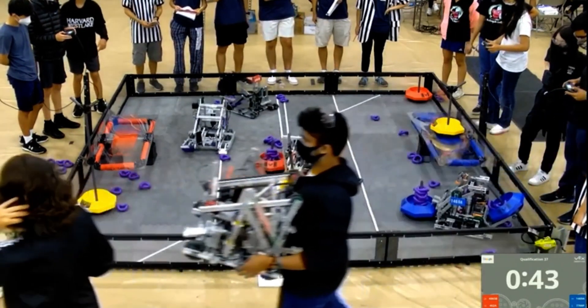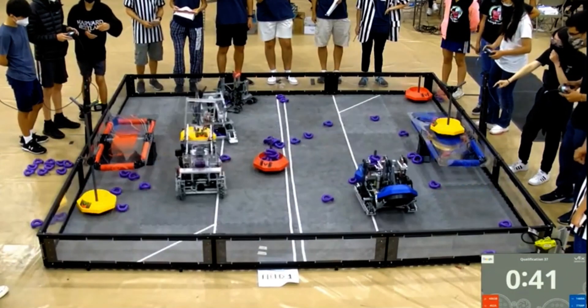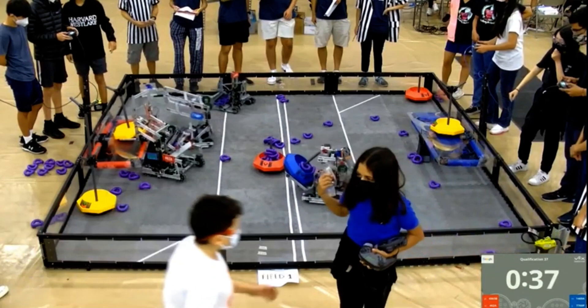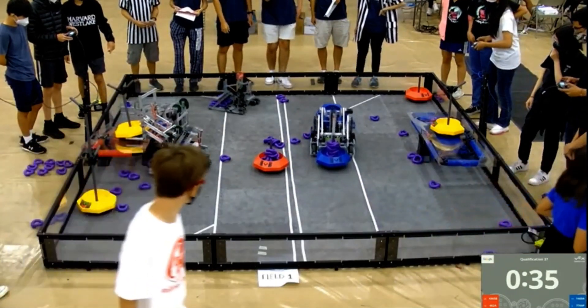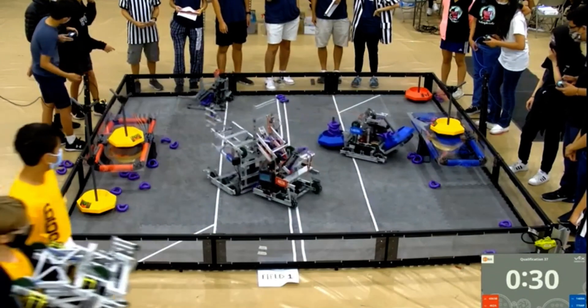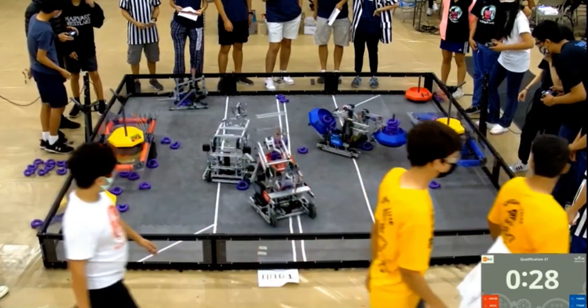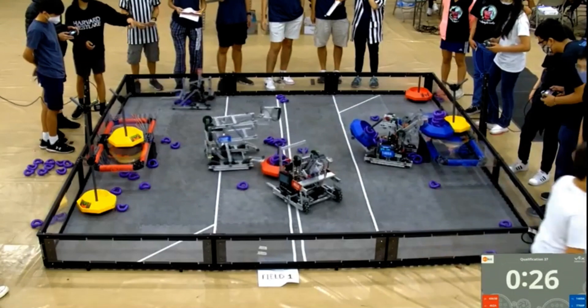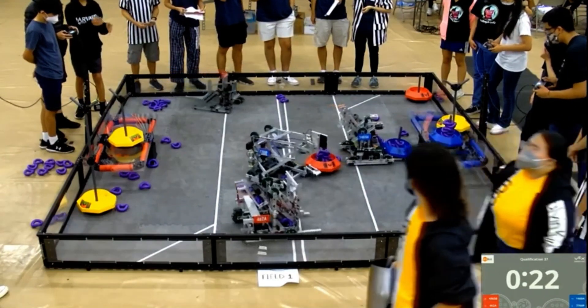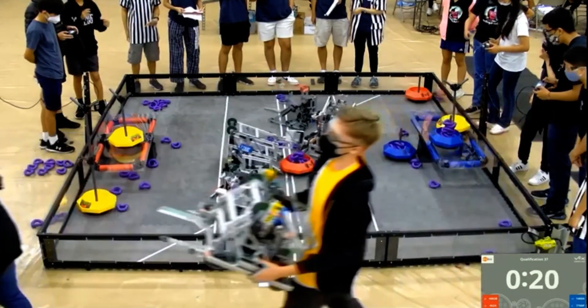45 seconds left in the match. The Red Alliance gets a hold of one more neutral goal and places it on the platform. This is the kind of ring performance we expect to see from 1469A, and they are delivering. That is a whole lot of rings on a whole lot of goals. Going into protected time — 30 seconds left in the match. The platforms are now protected. The Blue Alliance puts another neutral goal on their platform.